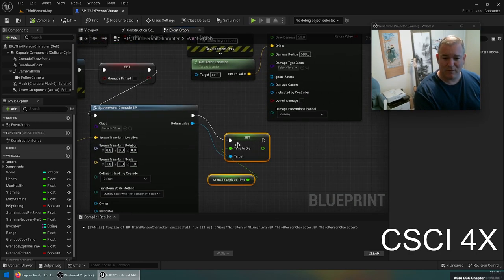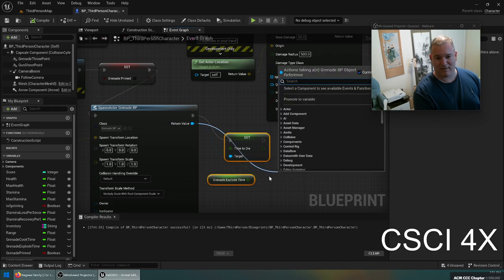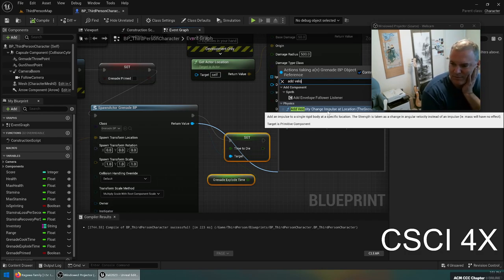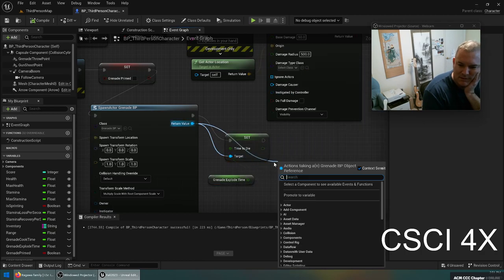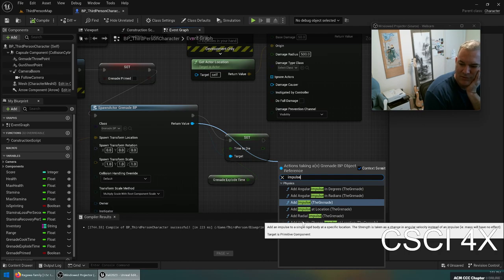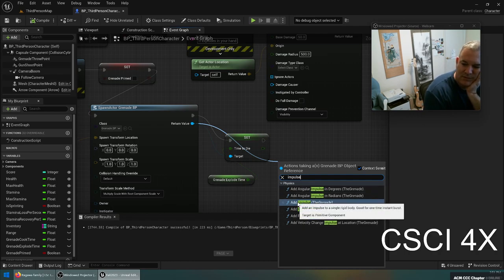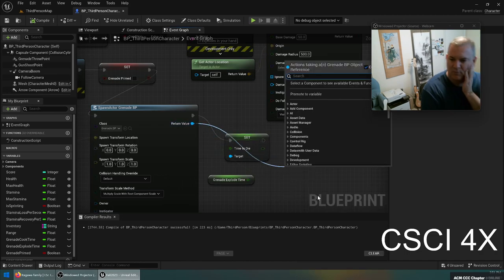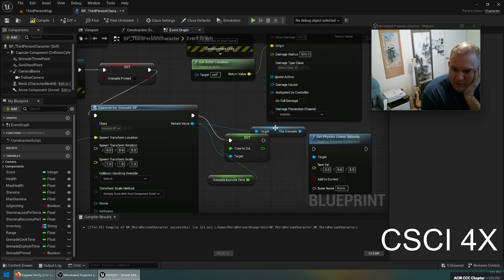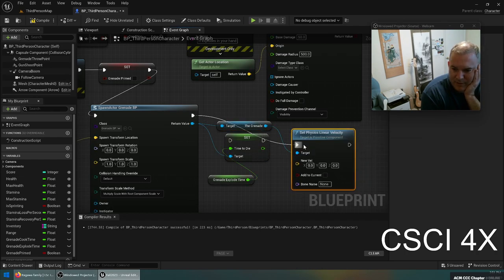I'll pull the throw point in a little and rotate it down to maybe 40 degrees — that looks about right. Normally I would get the forward vector and add in the up vector, but I'll just rotate the forward vector. The forward vector is a unit vector so it comes out with velocity of one, which is very small. We need to multiply it by a speed — let's try a thousand. We might want to make this a variable too.